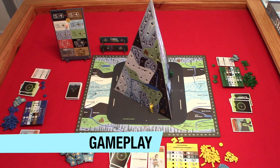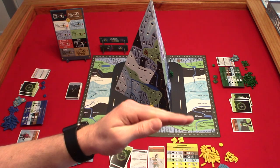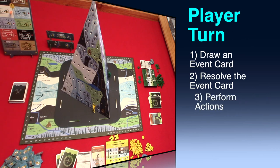Now let's take a look at the gameplay. A game consists of rounds until all event cards are drawn. A round consists of players carrying out a turn in clockwise order. Players want to familiarize themselves with the seven terrain types and nine terrain features located on the mountain — there is a guide on the main game board. A turn consists of three steps: draw an event card, resolve the event card, and perform actions.